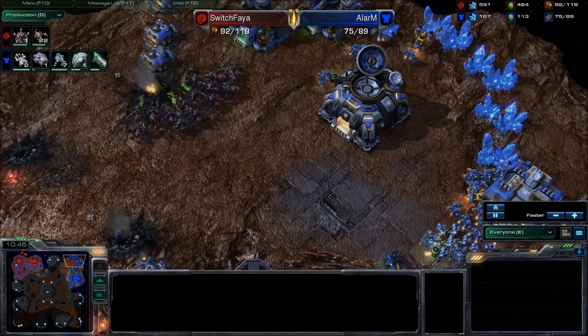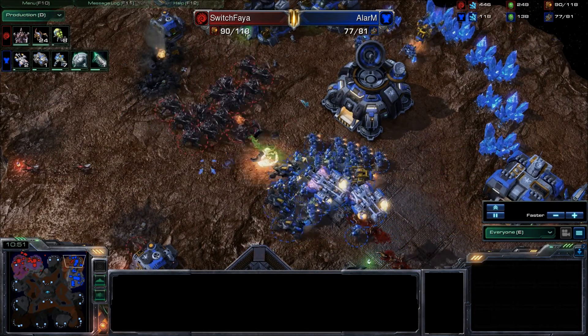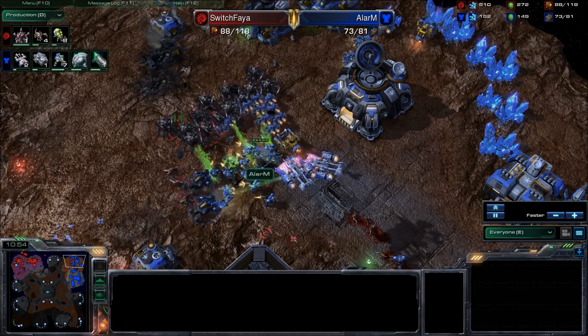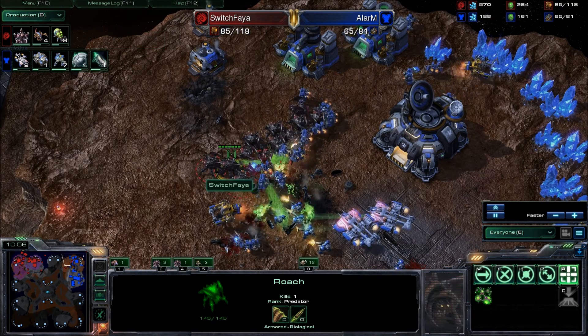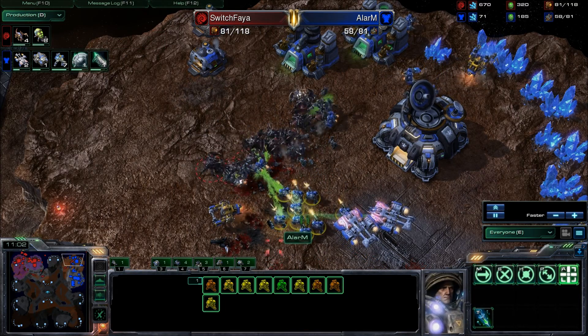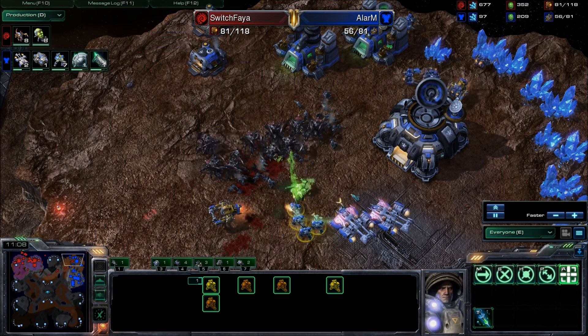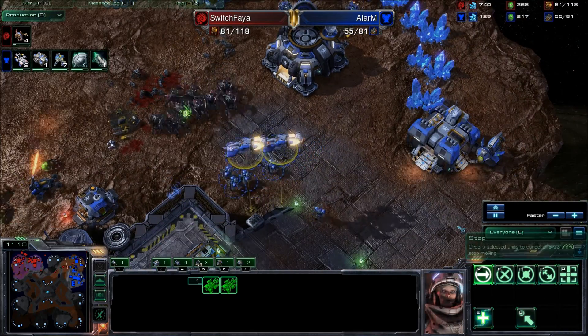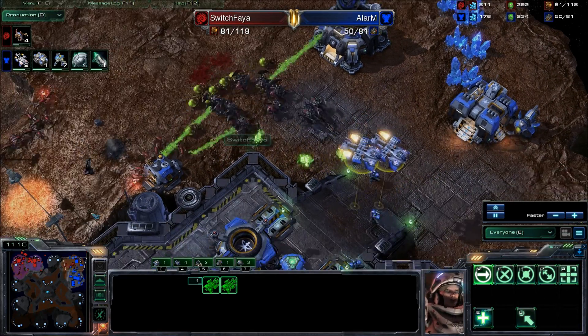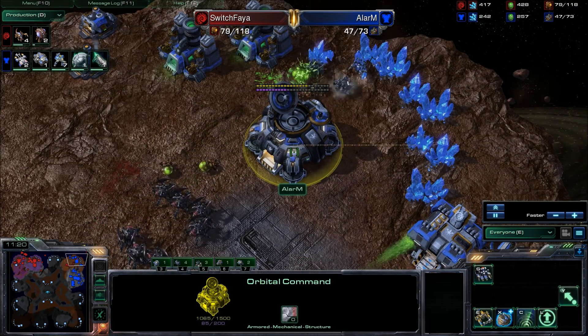20 more Zerglings on the way and Lair tech coming down. Haven't seen Switch Faya grab a third yet, which is probably what he needs to do after such a successful raid. These Roaches are absolutely decimating the un-upgraded Marines. They don't have their combat shields — they do have Stim, but 1-1 is so close to being finished, he just needed one more minute. All the Marines getting cut down, even though there was a medivac force on the field. Those Zerglings swarming in doing some more damage.